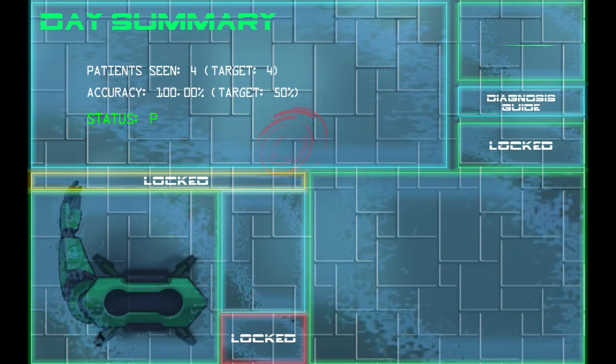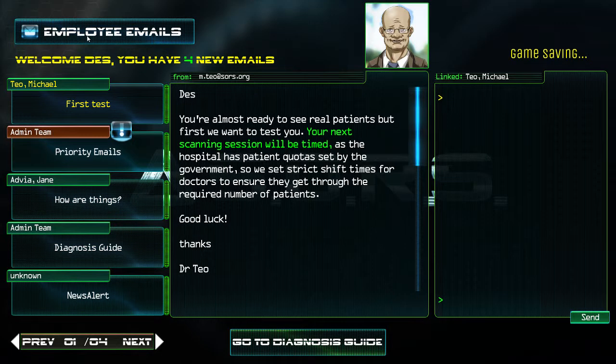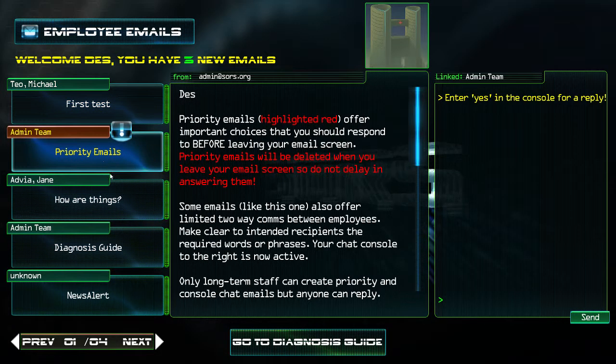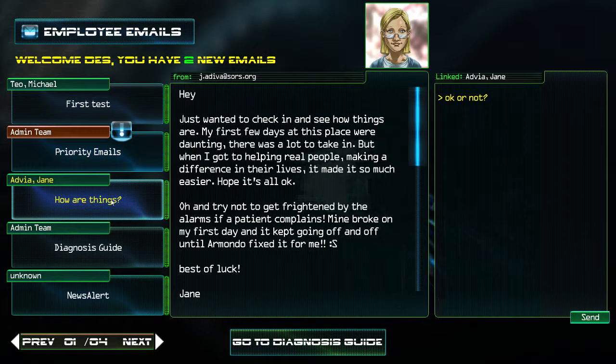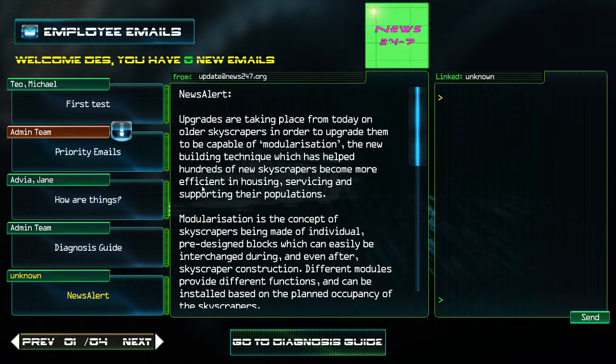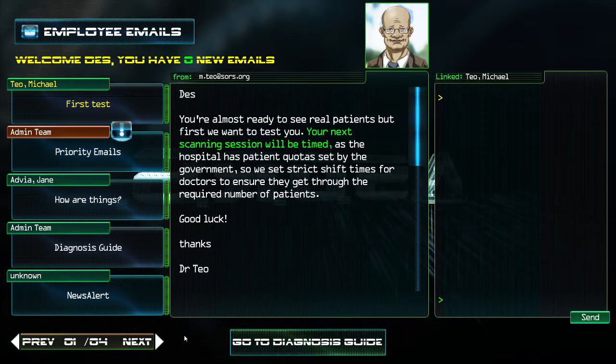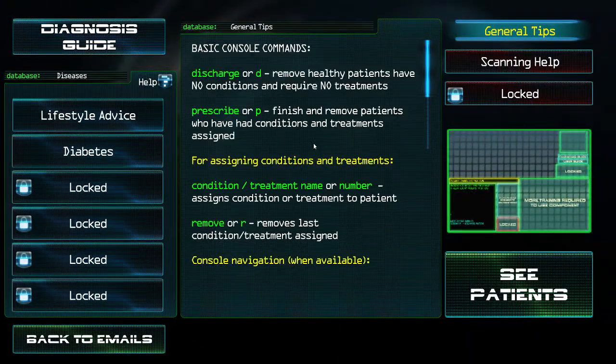Accuracy 100%, target 50%. I'm told I'm almost ready to see real patients, but first they want to test me. My next scanning session will be timed. These emails are sometimes worth checking because you can get upgrades and give certain responses.